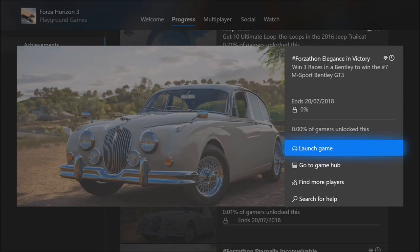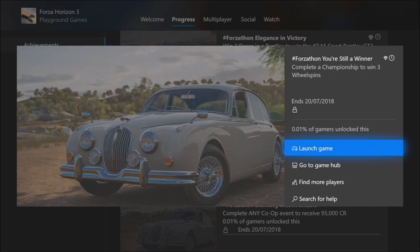Welcome back to Everything Gaming. In today's video I'm going to help you guys complete all four of this week's Forzathon challenges, in which you can win the Number 7 M Sport Bentley GT3 — a very cool car. The first challenge wants you to win three races in a Bentley. The second wants you to perform 20 speed skills to earn 55,000 XP. The third wants you to complete a championship to win three wheel spins, and the final one wants you to complete any co-op event to receive 95,000 credits.